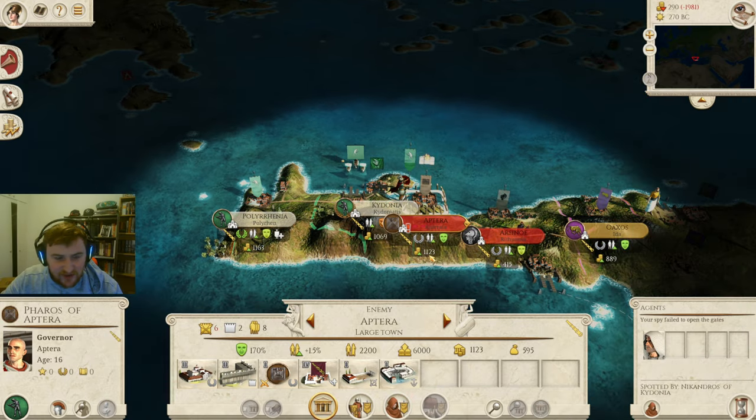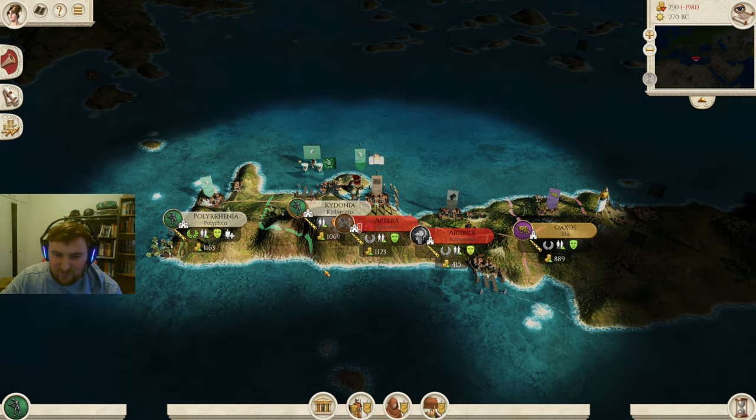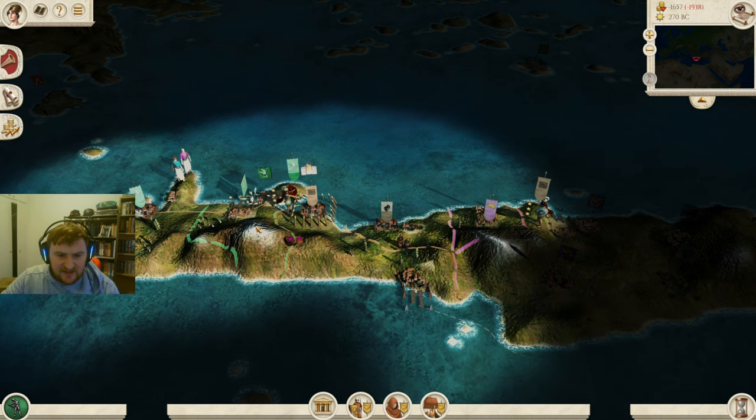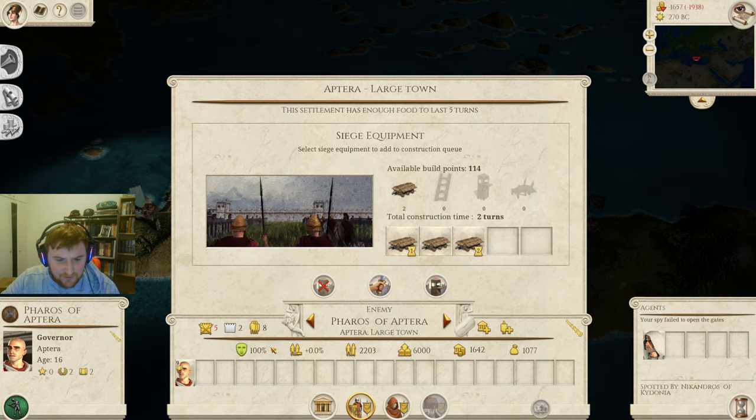We're going to be relying on exterminating and enslaving, so I don't think we need to worry about it too much. With everything done, let's hope the Spartans don't come and attack us, and let's end the turn. Let's get into the first battle — Aptera is going to be ours.